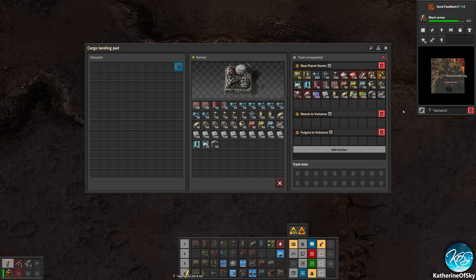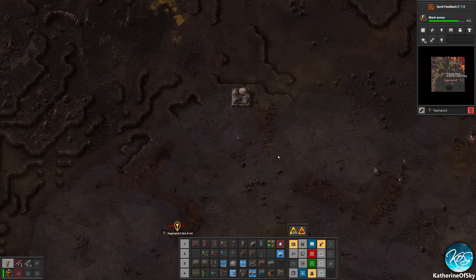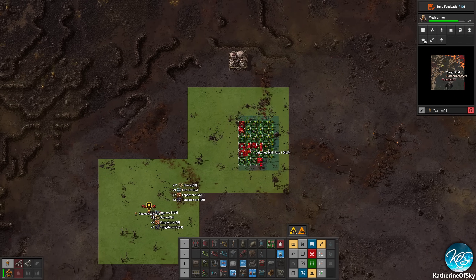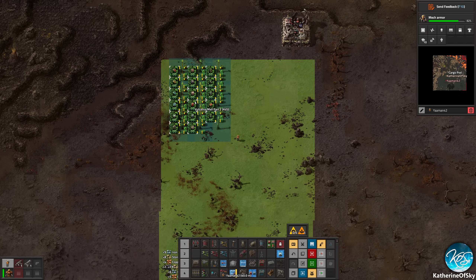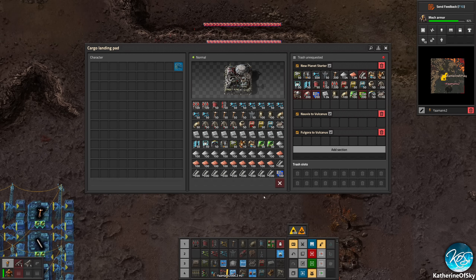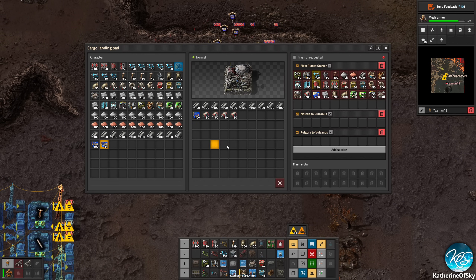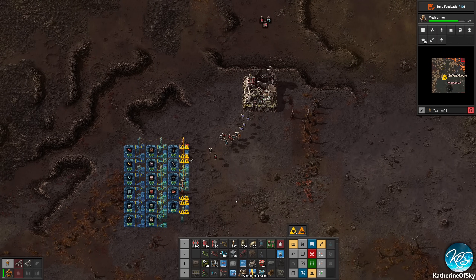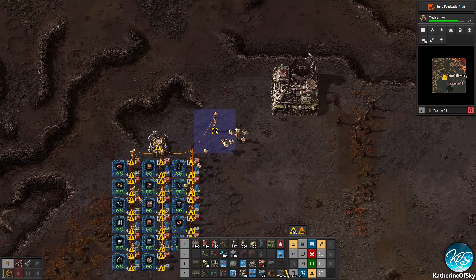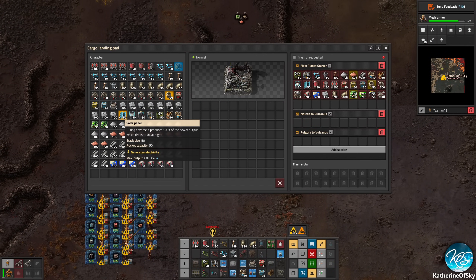And that means we'll automatically request stuff when we get them. So now we're getting all these deliveries here. We can put in the first part of the mall. Did I update this? Yes, I did — Vulcanus Mall Part 1. I'm going to go ahead and put this somewhere like here. I'm going to just grab all this stuff. I do have roboports. This is good. And then we're going to need some kind of electricity. I guess we can put down some solar panels.